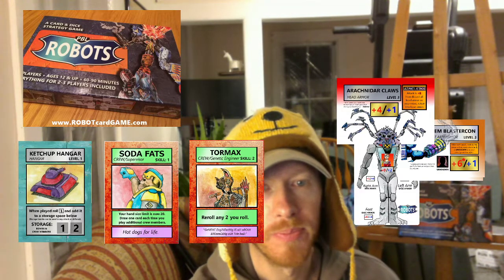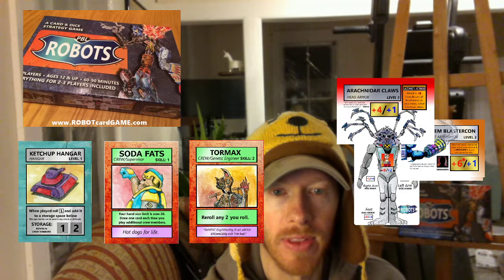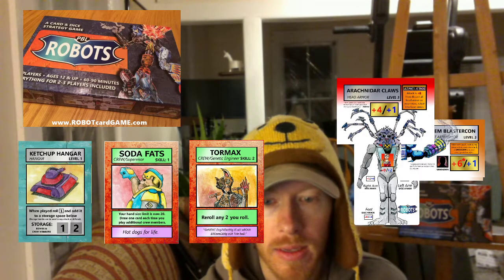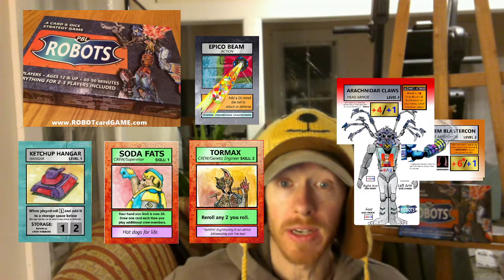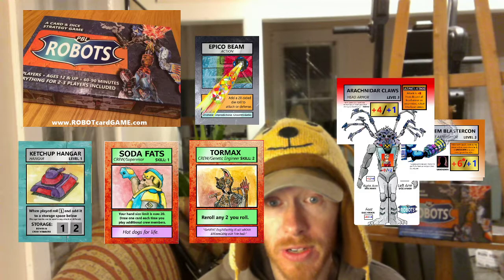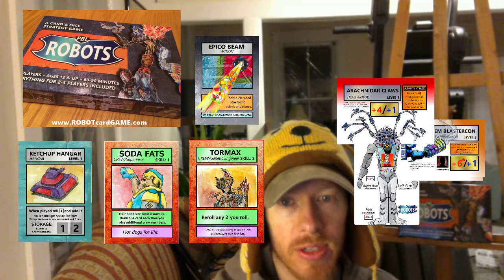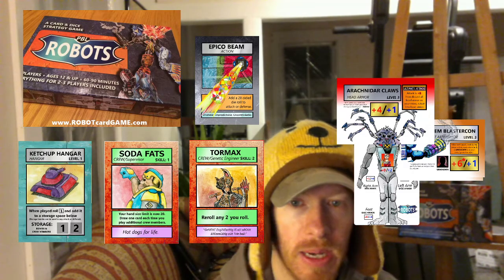Every crew member is different, just like every armor is different. Finding combos with your robot build is super important — you can be really focused on attack, defense, manipulating dice, or other kinds of combos. A lot of times this is what a board state might look like on your end of the table. Action cards are also very powerful and important — probably one of the most strategic things in the game is knowing what action cards to use and when. For instance, Epical Beam rolls a 20-sided die — if your opponent is only rolling one to three dice for defense and you're rolling a 20-sided die, you might really do a lot of damage.